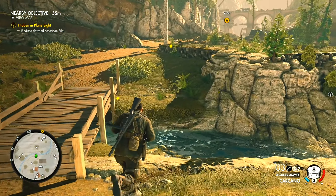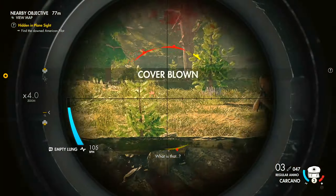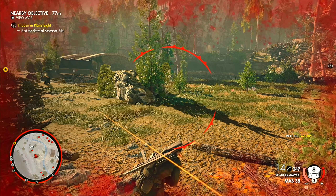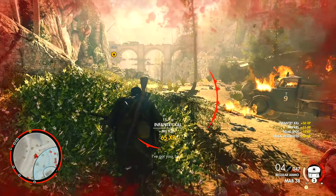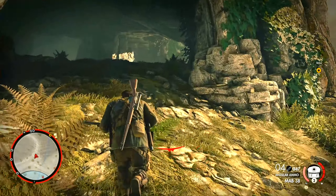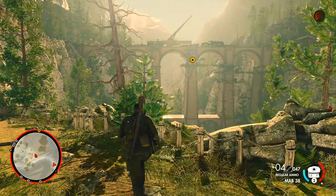You can do side objectives within the main mission. Oh snap, I can't climb — I'm about to get spotted! I got spotted, are you kidding me?! The camera angles, man. I'm always getting spotted — I'm about to die. Oh no, that's not good! I can just run to the objective — I gotta go, go go go go, watch the snipers! I gotta go, I don't have time for this. There it is — jackpot!